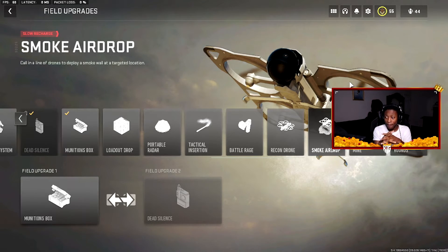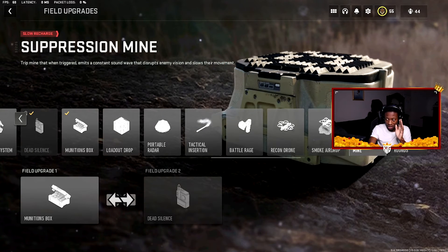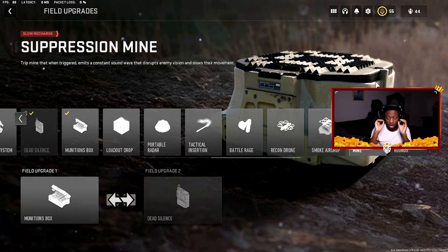The last field upgrade I want to cover is the Suppression Mine. If you don't know what it is — it's a trip mine that, when triggered, creates a constant sound wave that disrupts enemy vision and slows their movement. If you've ever been running through a lobby and your screen goes crazy and you start moving slow, that's the Suppression Mine at work. Somebody put it in a corner, you walk through the door, you can't move, your headset's going crazy. It's kind of OP — you can use it to hold an angle, and if somebody triggers it, you know exactly where they are.